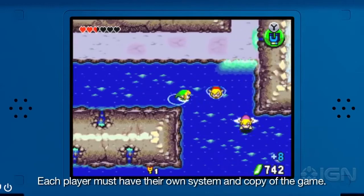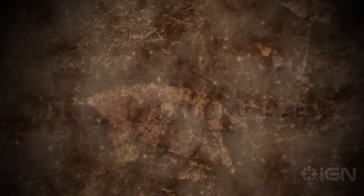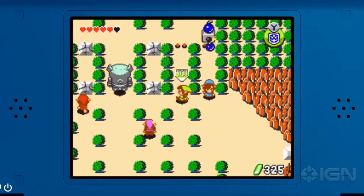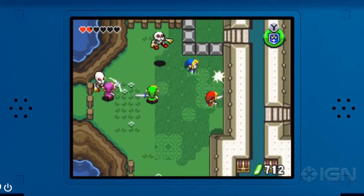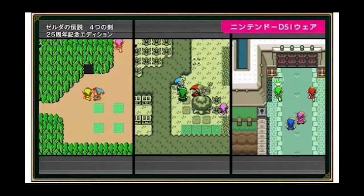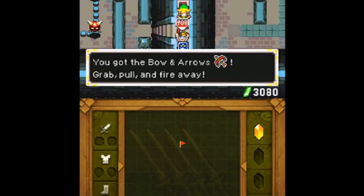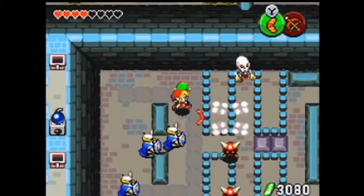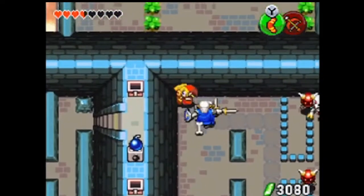Two extra levels are included. The first one is the Realm of Memories — it has a pretty cool set of levels based on older Zelda games, featuring some really great nostalgia if you've played the older games. These levels are designed around the aesthetics of those older games; it's a really cool concept, executed really well. The other one is Heroes Trial, more similar to the original campaigns, and it's just a lot harder, putting hardcore fans to the test.